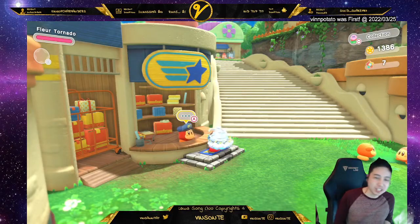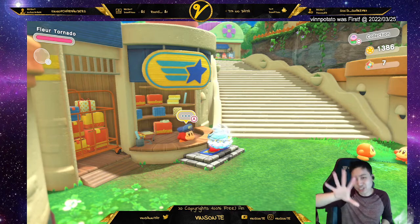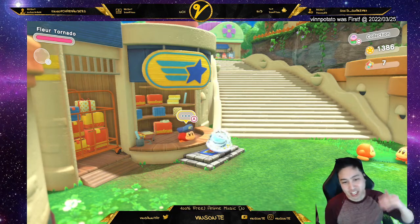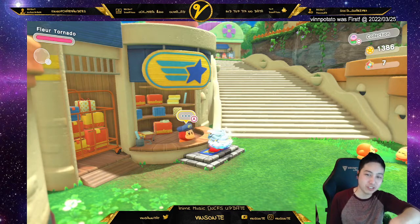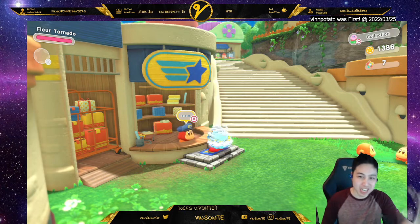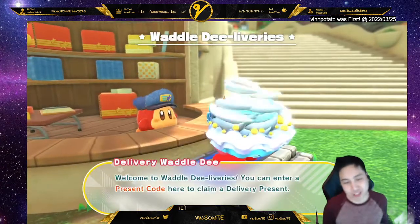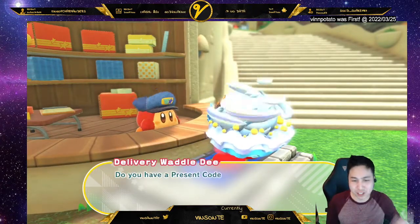Yo, Vaisant here. So I want to talk about two more codes. If you haven't seen my last video, there are five codes total, and there are two more added on top of that. In order to actually input a code, you need to unlock Waddle-Dee Delivery, which is in town. You unlock the town by beating the first boss in Natural Plains, and you also need 50 Waddle-Dees collected — then it'll unlock this post office.